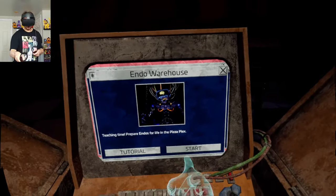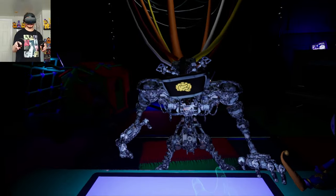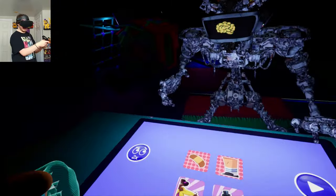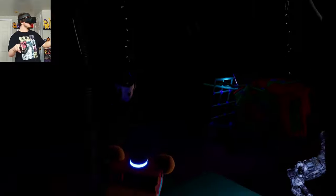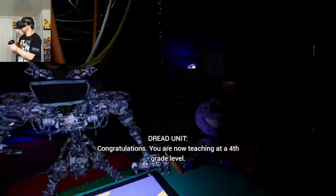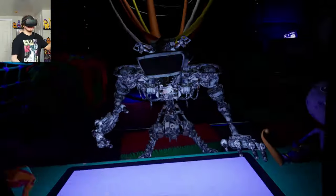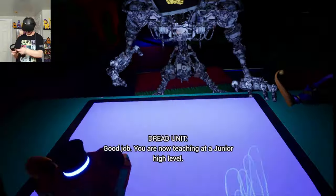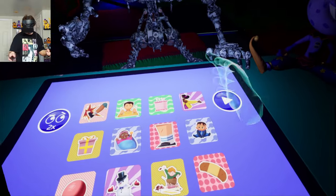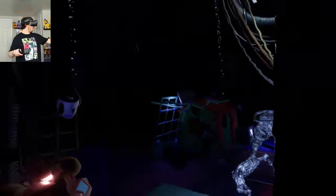Let's stick with Staff Only because there's a brand new endoskeleton in the Endo Warehouse minigame — I was super bad at this one. This is the Frozen Endoskeleton that went unused in Security Breach! Oh my god, you're not supposed to start yet — I haven't even begun the minigame! Congratulations, you are now teaching at a fourth grade level. Hand Unit, these go here, then these, and then these in the middle and off to the side.